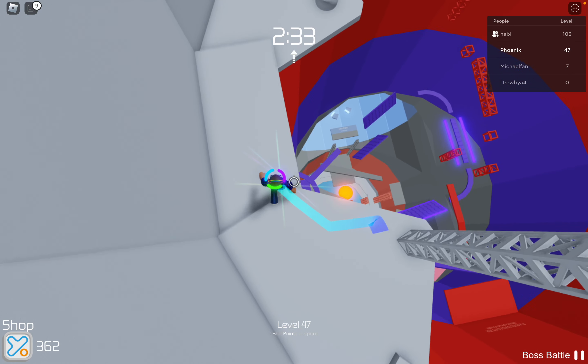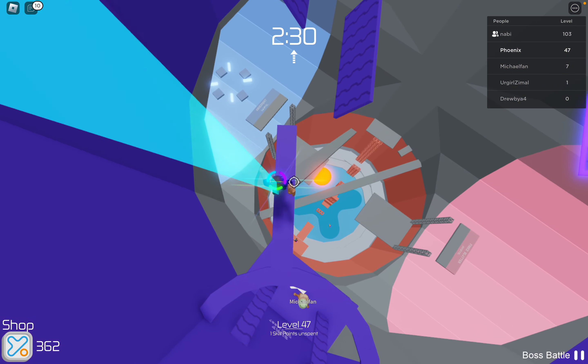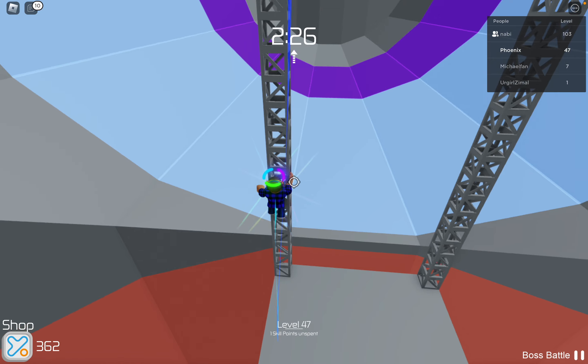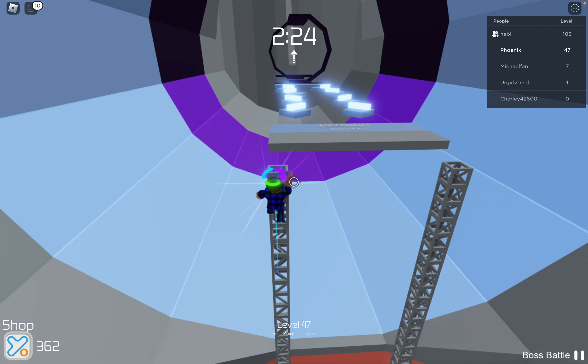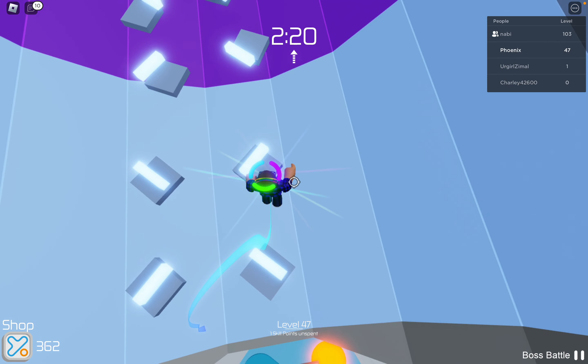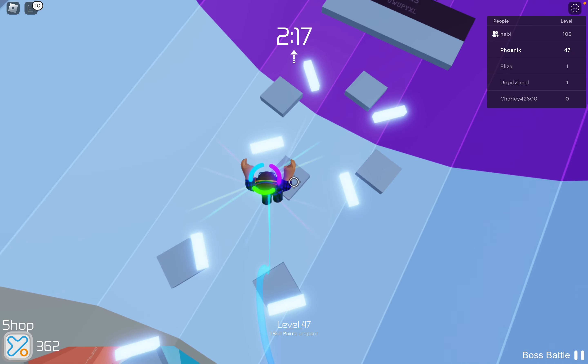You want to jump down onto the gray stage like this, and then make your way to each side. It's okay if there's not enough time — when there's a new tower, you keep your fragments, so you don't have to do it all in one go.